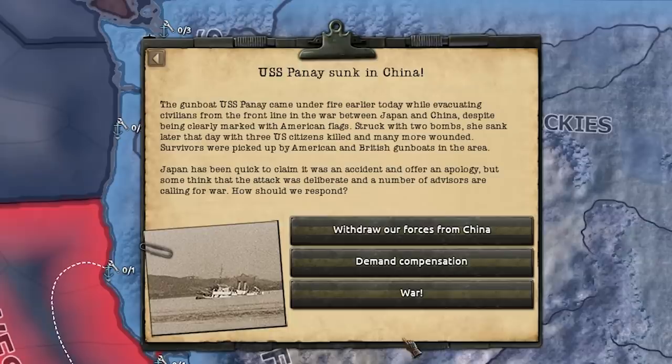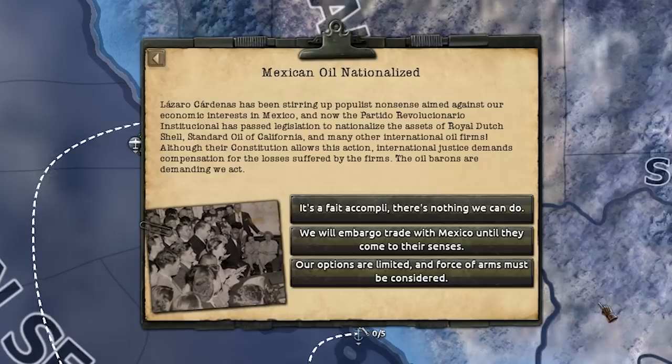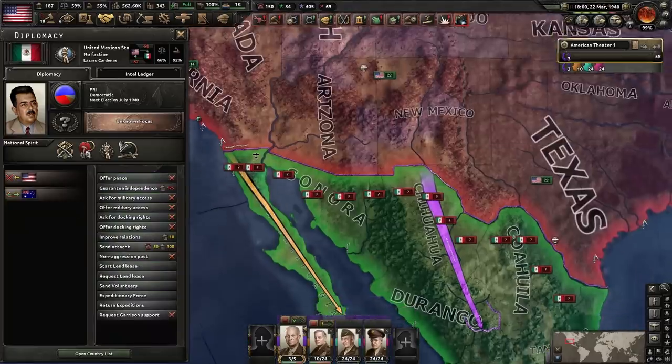The Japanese have sunk one of our ships in the China Sea — you know what this means? War. The Mexicans have nationalized the oil — this can only mean one thing: war. Mexican compensation — we are on good terms. Declare war? Yeah, sure, we're on good terms.